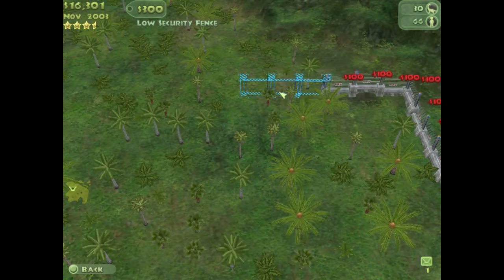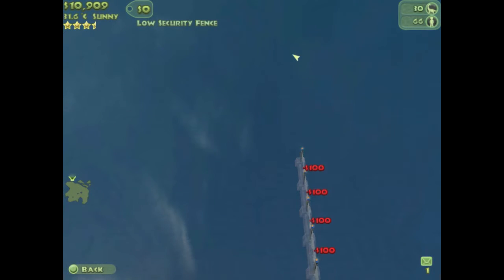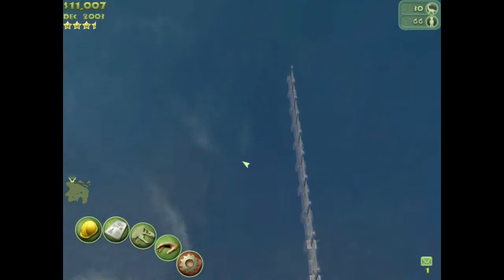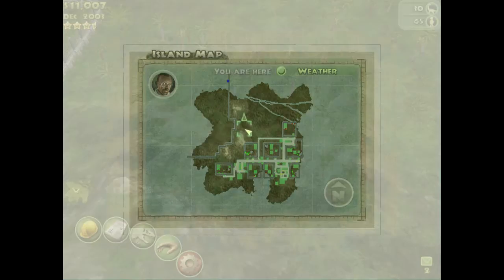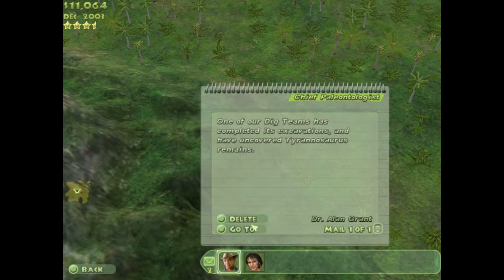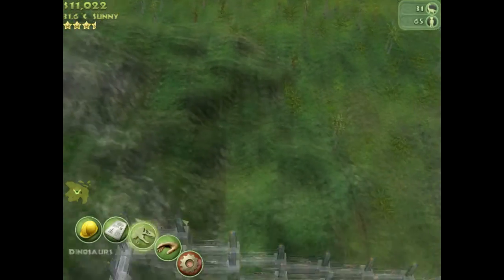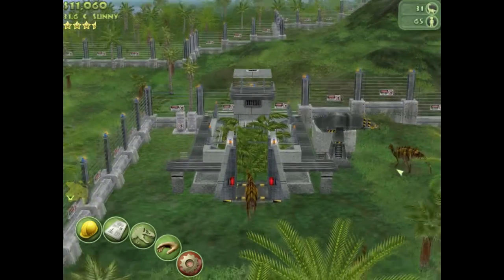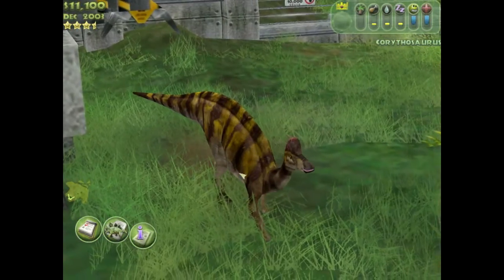I think it's gonna be in here — I think this is gonna be it. We'll go down and see the Corinthiosaurus come out — there they are. I actually really like their skin, I think it's pretty cool. I still don't know why they do that with the skin. I think it's because my game's broke.